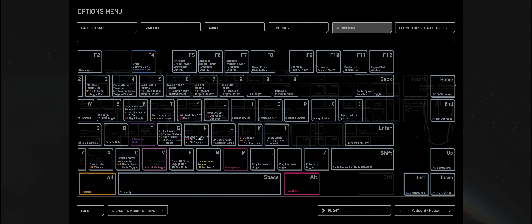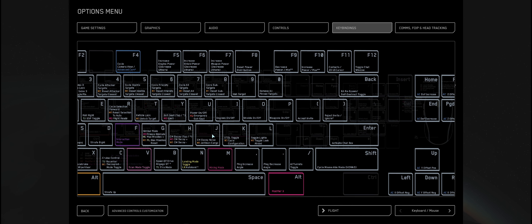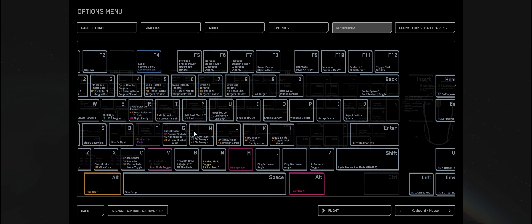H is to launch a decoy and J is to launch a noise decoy. If you launch a noise decoy it can obviously disrupt people from being able to lock onto you and that sort of stuff. And that's pretty much it for a basic flight and combat tutorial — you're going to need to worry about those because there's a lot of buttons there, as I'm sure you can agree.